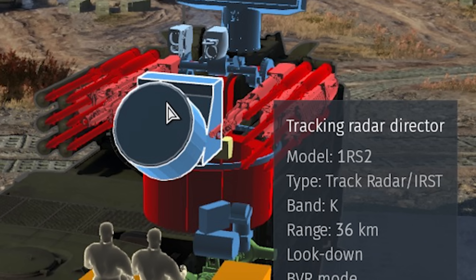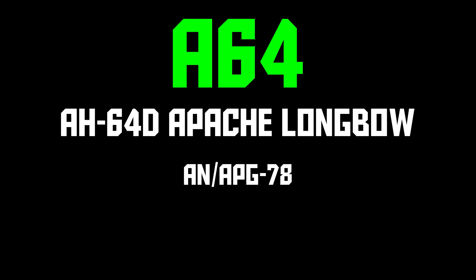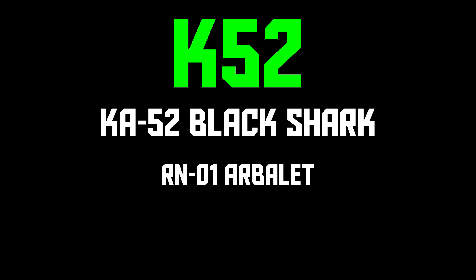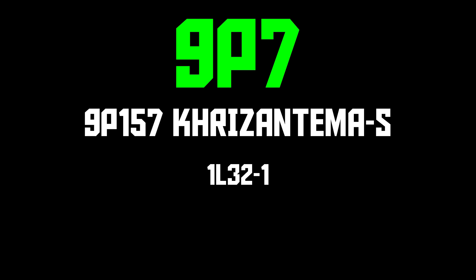These last few are all K-band. There's no fixed-wing aircraft RWR that can detect K-band, but the APR-39 found on most American helis can, so for the sake of being thorough: A-64 is Apache — that's for the Longbow radar on the AH-64D. K-52 is for the Arbalet radar on the Ka-52. M-28 is for the N025 radar on the Mi-28NM. And finally, 9P7 is for the 1L32 radar carried by the Khrizantema.